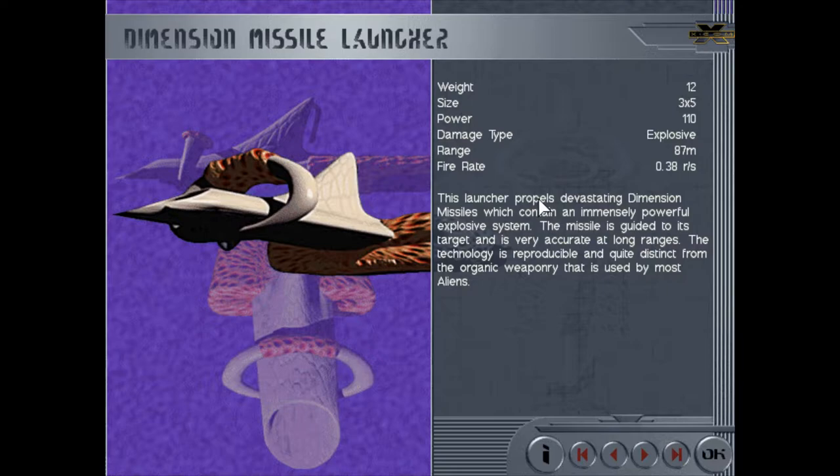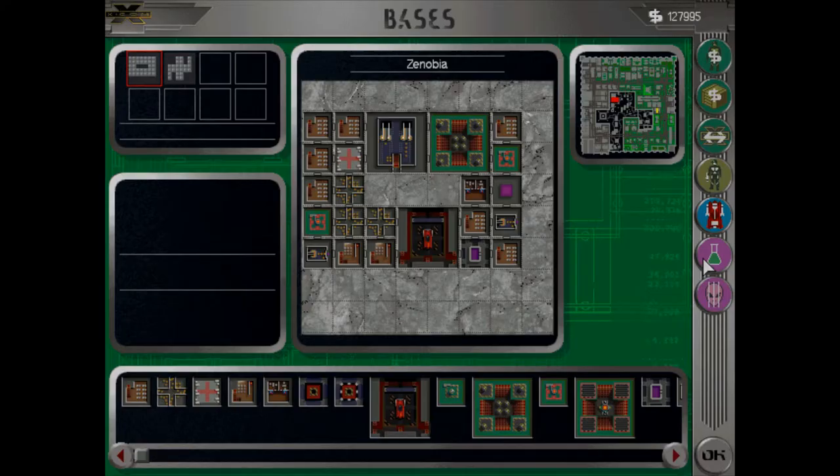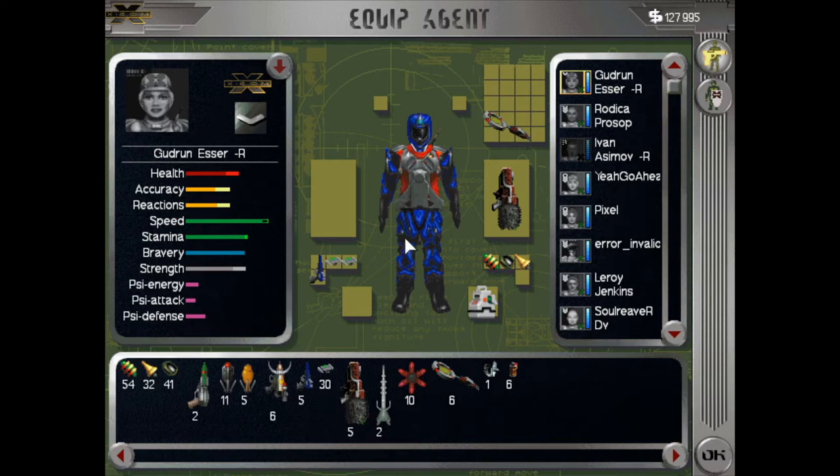We've successfully researched the Dimension Missile Launcher, which is perhaps the most powerful missile launcher. The launcher propels devastating Dimension missiles which contain an immensely powerful explosive system. The missile is guided to the target and is very accurate at long ranges. The technology is reproducible and quite distinct from the organic weaponry used by most aliens.